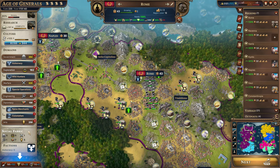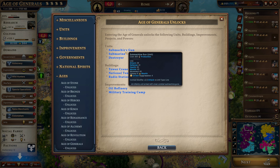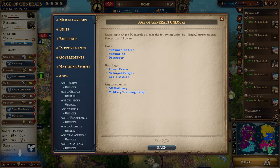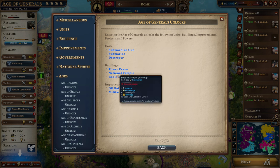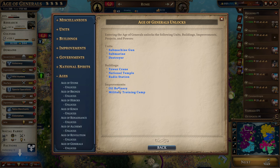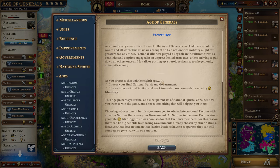Let me go into the Age of Generals. We unlocked the submachine guns, and we might want to upgrade some of our units to those if they are the proper type. We're going to want to use our warfare experience for that, particularly for units on the front line. These are the other things we got: Submarines, Destroyers, the Tower Crane which produces improvement points, National Temple — we don't have religion so we don't need that. There's the radio stations, which will produce ideology. Because we're the autocratic faction, we get 2-plus warfare from these. Every faction gets a different bonus from radio stations. And then there are 2 improvements: the oil refinery and the military training camp.